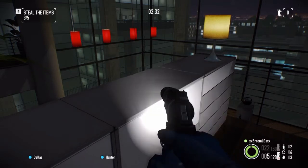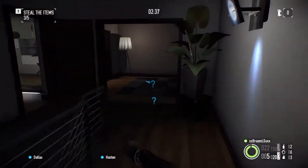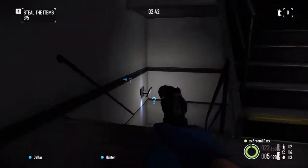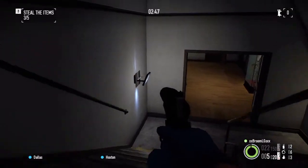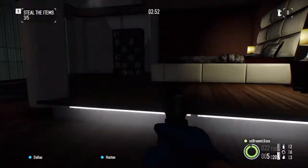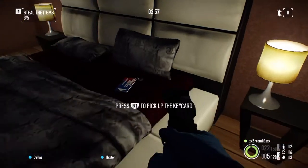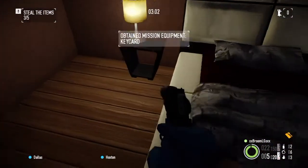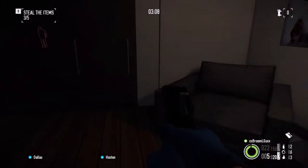Tablet spawn point right there — keep it low. Now on Overkill or below, you can knock these lights out right here. All the walking guards will have flashlights on them, so you'll be able to see their flashlights coming up the stairs. We've got another spawn point right here that could be a computer or a cell phone. Got another spawn point right there that could be a key card, a tablet, or a cell phone.